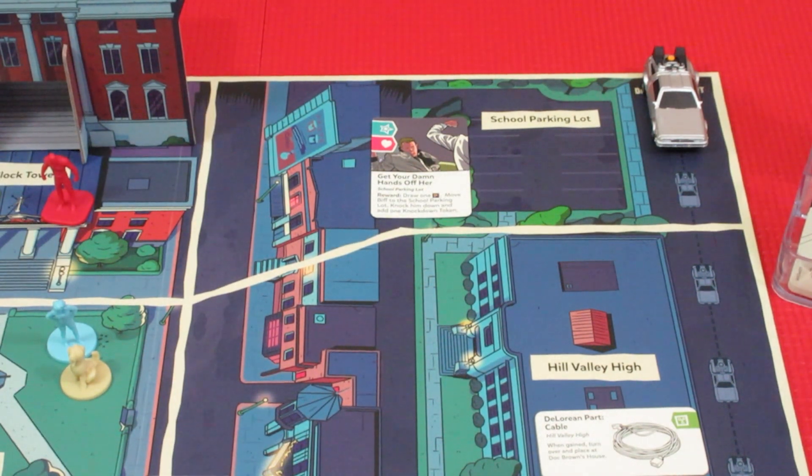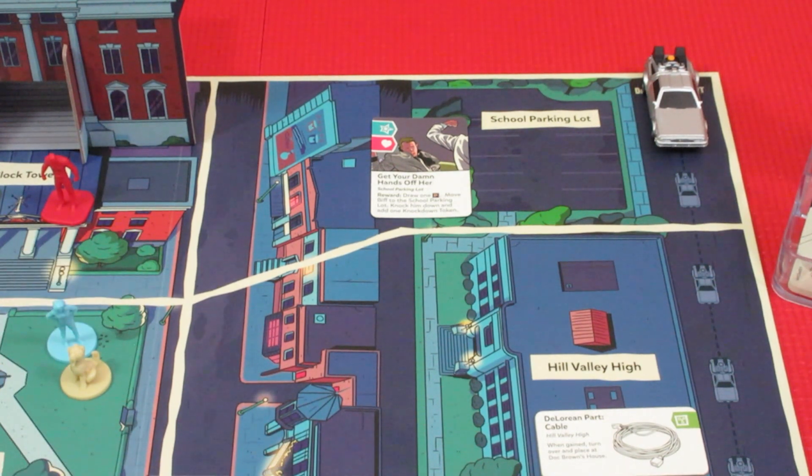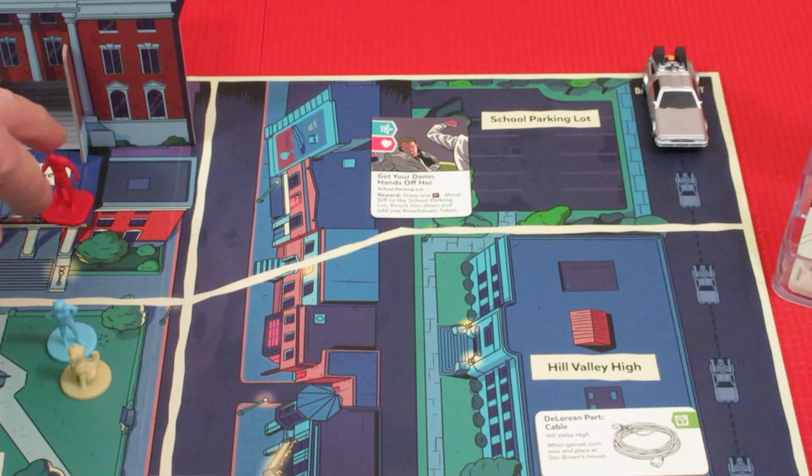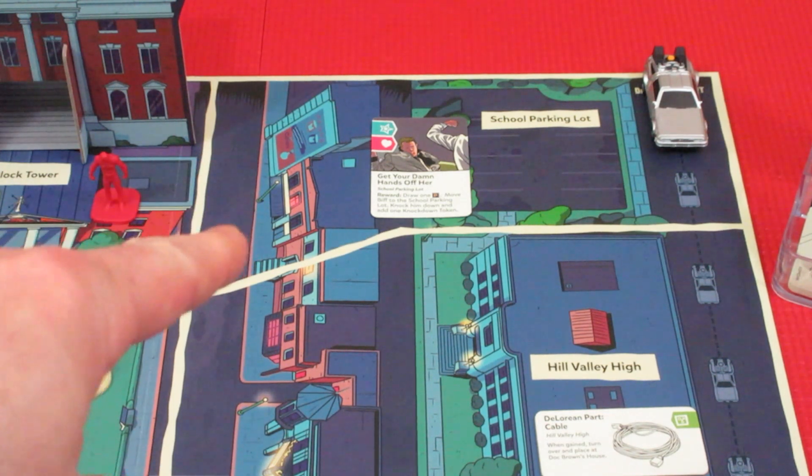This one is 'Get your damn hands off of her' and we're trying to knock out Biff. Biff starts at the clock tower and is of course the nemesis of the game. He's trying to drive Lorraine and George apart, which is not what we want. We want them to fall in love so that Marty McFly exists.